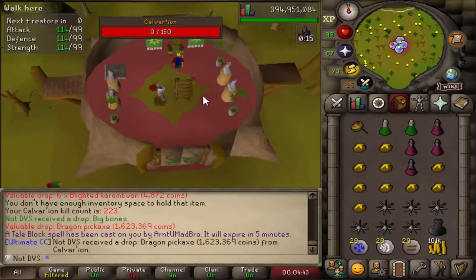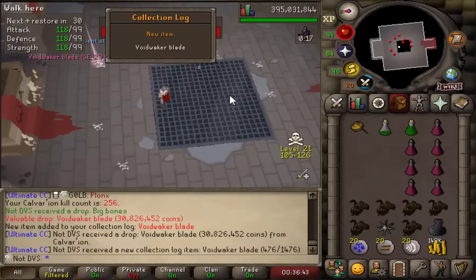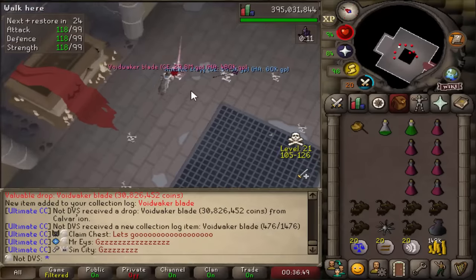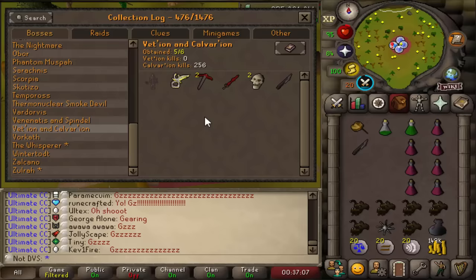I just got another dragon pickaxe, though I had to teleport out because of a PKer. And there's the Voidwaker blade — that's five out of six items and only 256 KC. All I need now is the pet. I have the potential to finish this log incredibly early. The pet is a 1 in 2,800 drop rate though, so that's going to be very unlikely. And there is 300 KC.